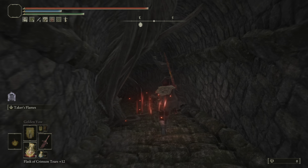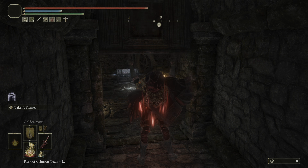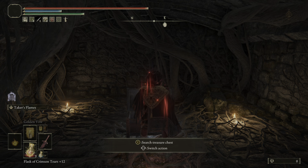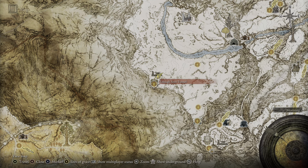This is the incantation that can keep going as long as you haven't built up your entire madness bar — once you go crazy it stops, but you can use your full FP bar with it. We're going to use this against Godric later in the video.